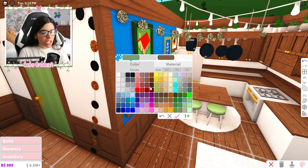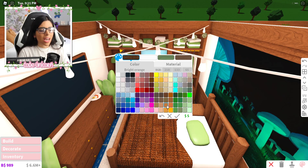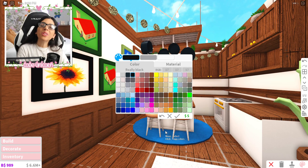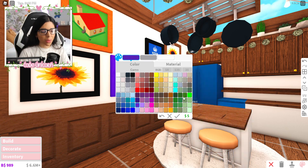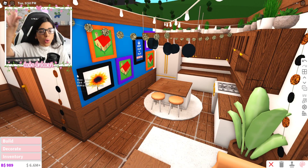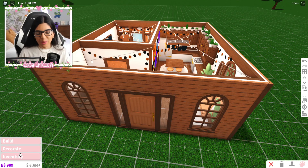I almost forgot to change the color of the kitchen, so let me go ahead and change that to the nougat color, and also this door. The whole house is very green, so we're just changing it all to orange. For the picture frames, I'll do a couple of black ones, an orange one, and a couple of purple ones since purple is also a Halloween color.